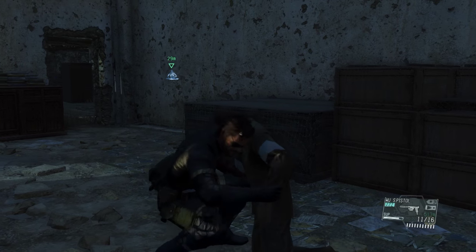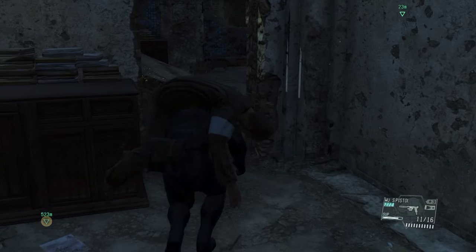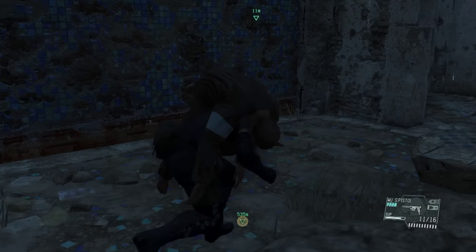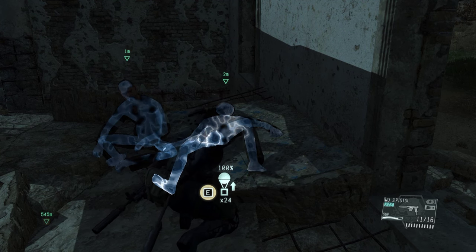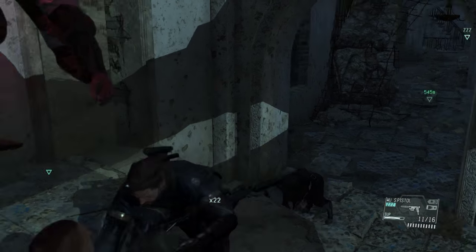On top of those boxes behind me there are a couple of resources you can pick up if you're doing this for the first time — not much of a rush, takes three seconds. Now that we've got both prisoners, we're just going to extract them out. Since there's nobody around that can see this happening, they're completely safe and it won't break our stealth.